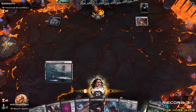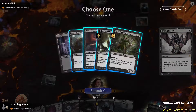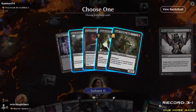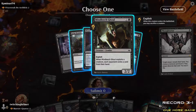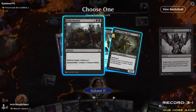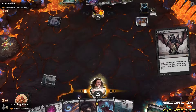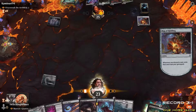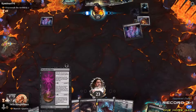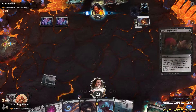Turn one Thoughtseize — just makes the most sense. What do we got here? I'll get rid of the Mind Leech. Next turn, pay two for Rakdos Signet into a Rat Colony.